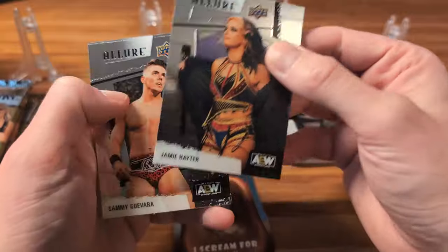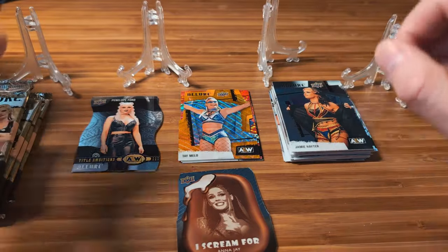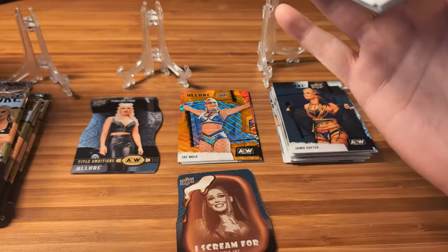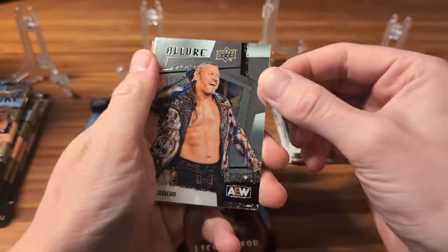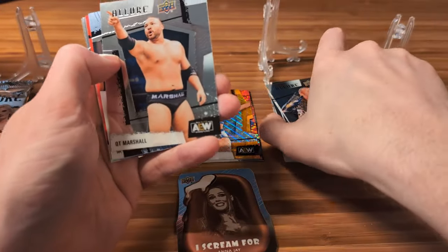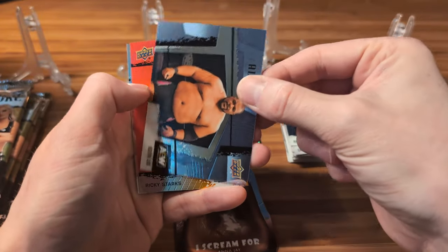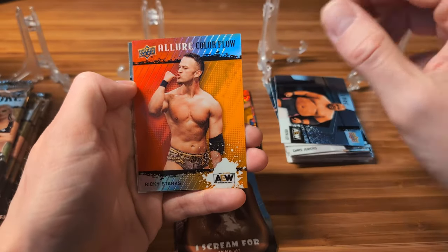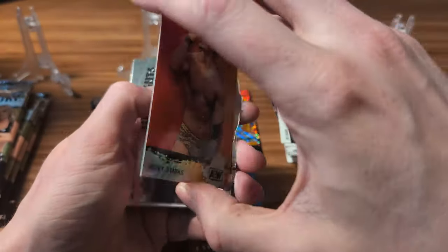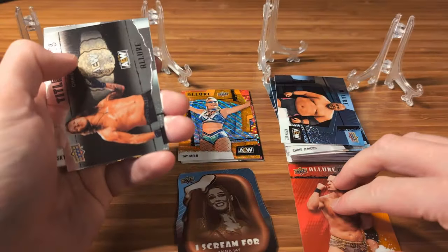We got a Jamie Hayter — should be returning soon. Sammy Guevara and Ricky Starks. Still chasing an auto or a numbered card — should have at least one numbered in the set. We got Chris Jericho, Wardlow base, QT Marshall. We got behind that the horizontal Keith Lee, and we have a Color Flow — this is a red to orange Ricky Starks. Put that down there.